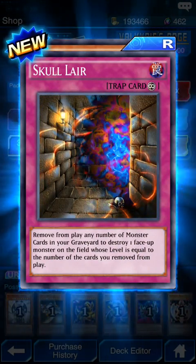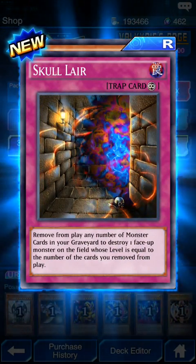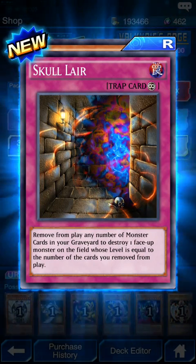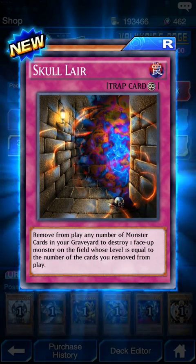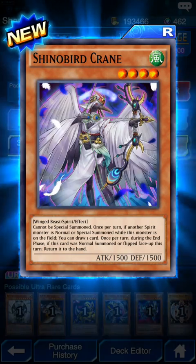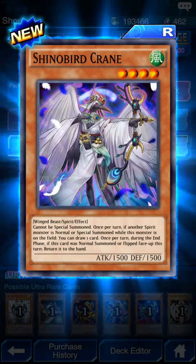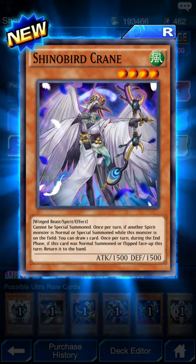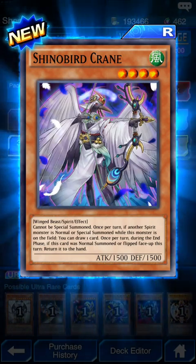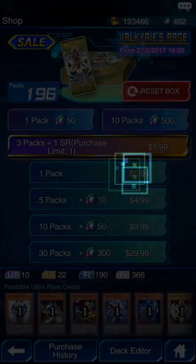Remove from play any number of monsters in the graveyard to destroy one face-up monster on the field whose level is equal to the number you removed. Shin Bird Crane cannot be special summoned - when this spirit monster is normal summoned with another spirit monster on the field, you can draw one card. Return to any phase, you can summon and flip, return to hand.